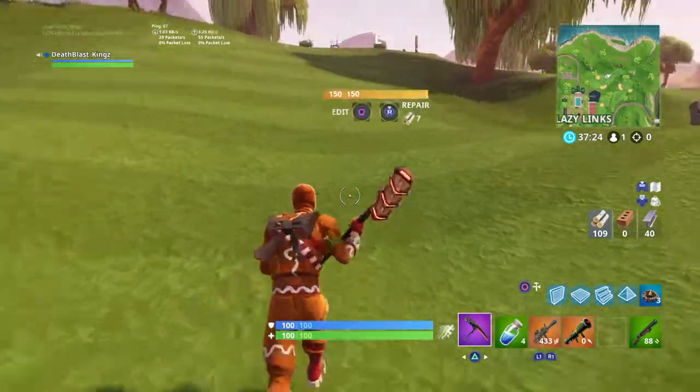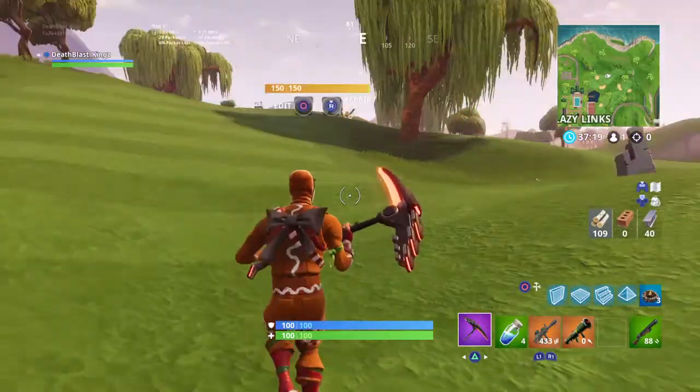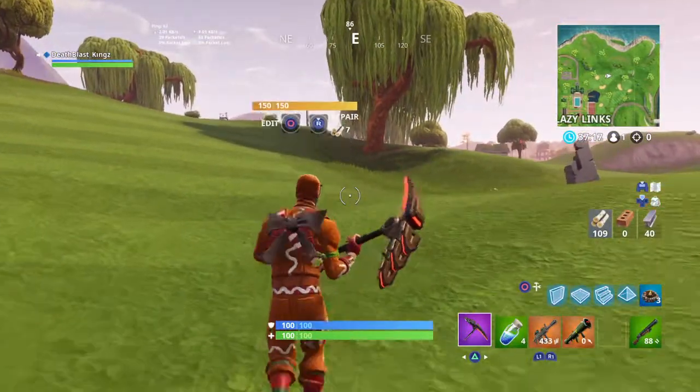Yep, there is actually a wall here that you cannot see. No one can see it unless you can edit it — unless it's your building or your friend's building that you can edit.